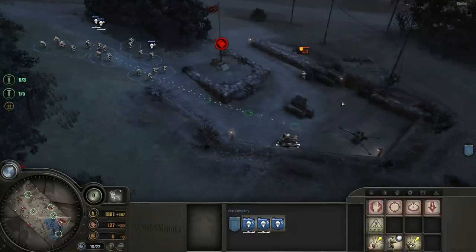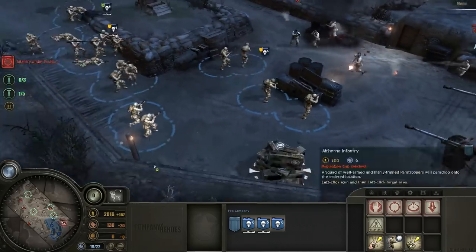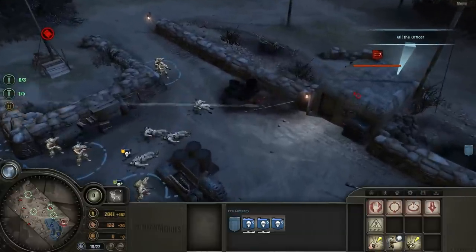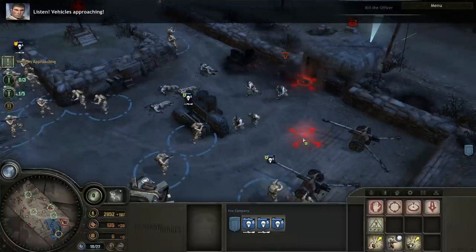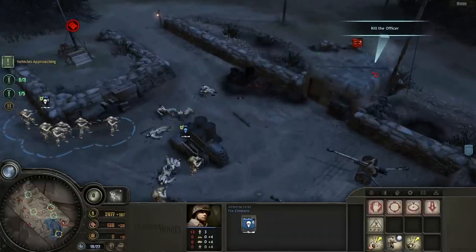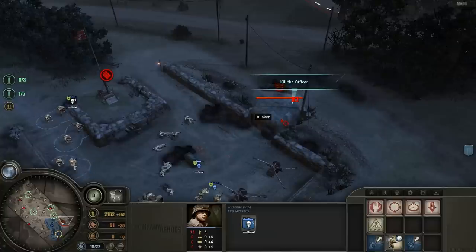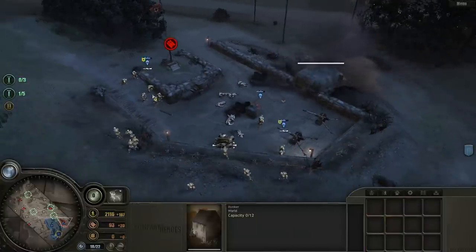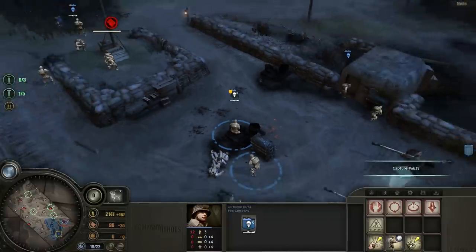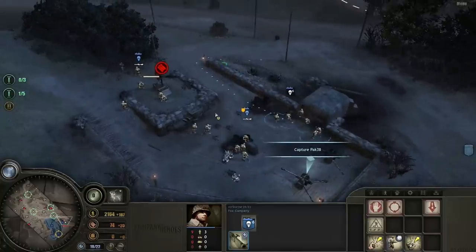There's a weapons depot over here. There's a German officer here. I'm just gonna blast them. You can see some of my guys now have recoilless rifles. They're gonna blast this bunker. I'll throw a satchel charge into the building — it's gonna blow up. Enemy units down. Even though there's all six guys alive in the squad, their health bar is kind of low, which means individual people in the squad have been injured but no one's actually dead. I'm going to upgrade this unit with the recoilless rifles as well.